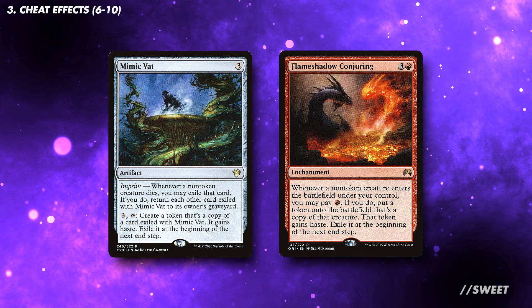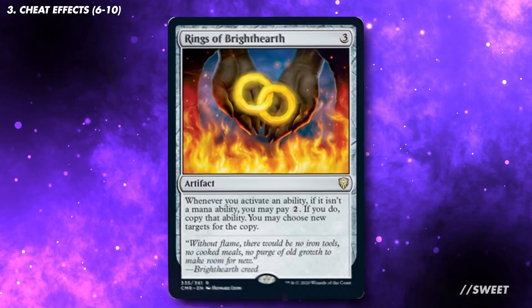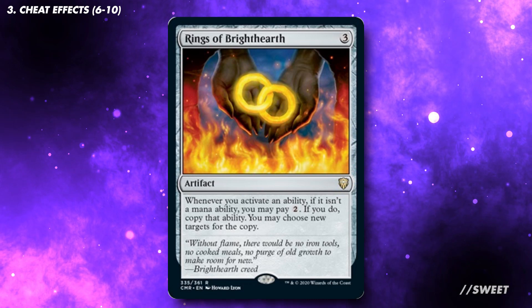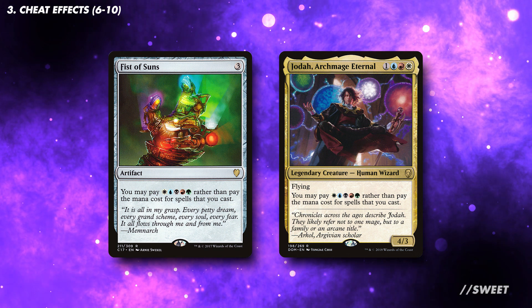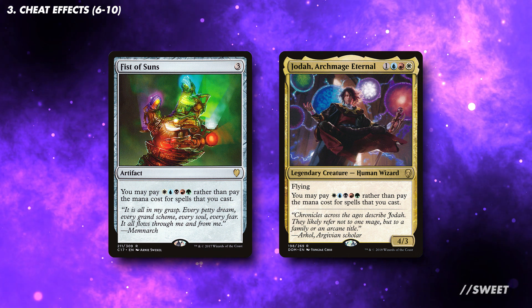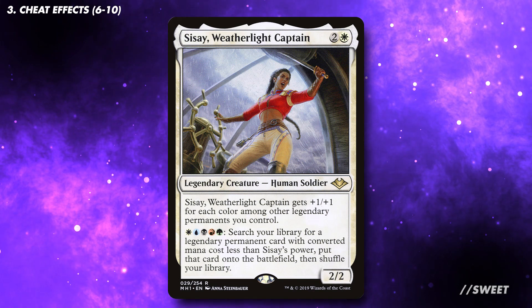We can also run Flameshadow Conjuring and Mimic Vat to give us additional value on the things we are cheating into play. You can also run Rings of Brighthearth to double Golas's activated ability. Jodah and Fist of Suns will also synergize with Giganth so we can tap it and put anything from our hand into play. And in a similar vein, Sisay can go through our whole deck looking for powerful legendary creatures.